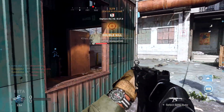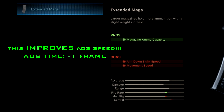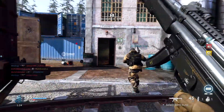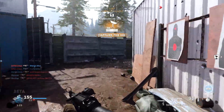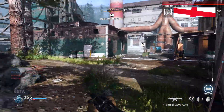The last attachment I tested on the M4A1 for ADS time is the extended mag. It states that it increases your ADS time, but this was very interesting — it actually speeds up your ADS time on the M4A1. This might be a bug, but in its current state you get a faster aim down sight time with extended mag equipped. So if you've been avoiding it to protect your ADS speed, you should absolutely be running extended mag on the M4A1.